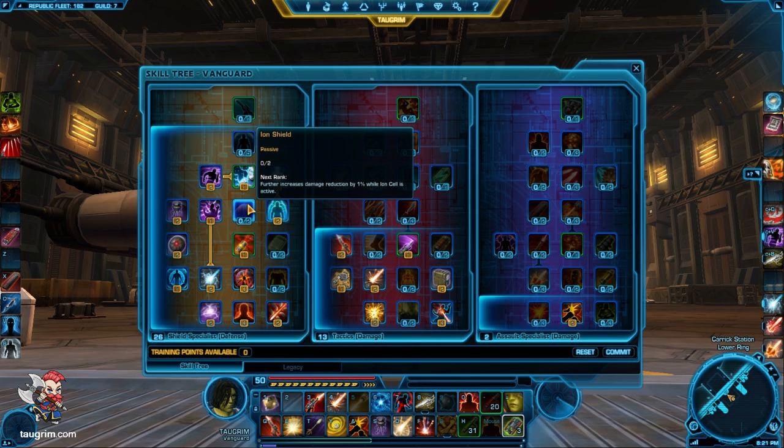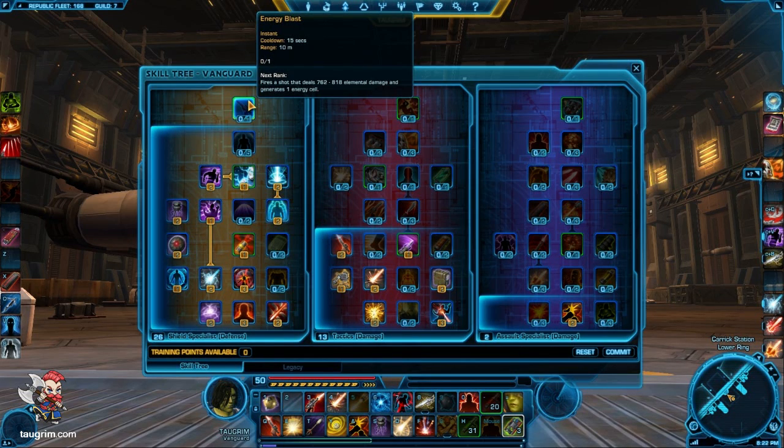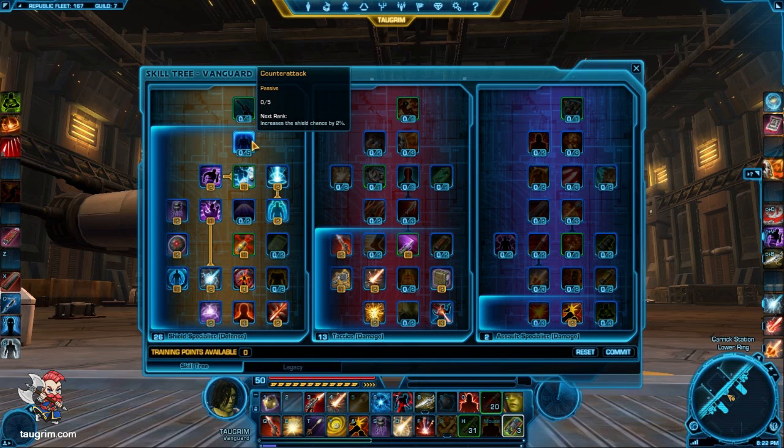I also skipped the 2% flat damage mitigation talent — I actually considered this the best of the three that I skipped because it applies to all damage. There is one talent which is interesting that I put two points into: it increases your shield chance by 2%, but that's actually not the reason to get it. The reason is it gives you a 50% chance when you shield of generating one energy cell or venting eight heat, with an internal cooldown of six seconds. It's really helpful for managing your resource in prolonged combat. I skipped the 31-point talent — it's a nice ability that generates one ammo or vents heat, but the 31-point talents in all three trees have a 15-second cooldown. Shield chance is also very limiting in PvP — great in PvE, not so good in PvP.